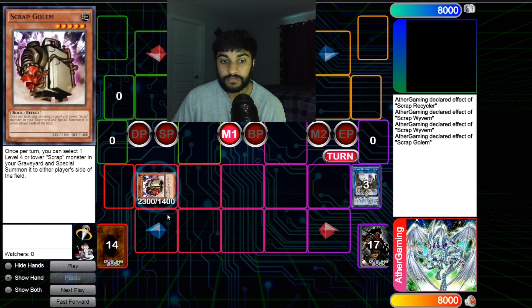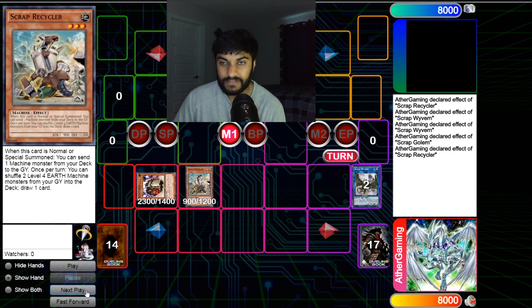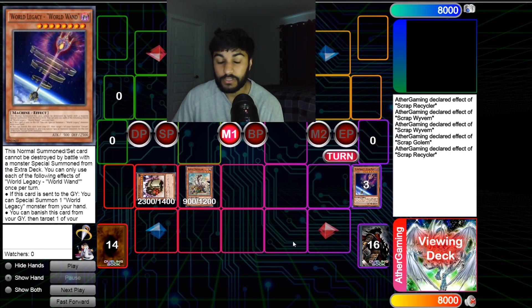Now we use Golem's effect — he reborns a level four or lower Scrap monster, so he reborns Recycler. This triggers Recycler for the second time. We use Recycler again to send a machine monster — we send World Wand here, and that's super important for what comes next.